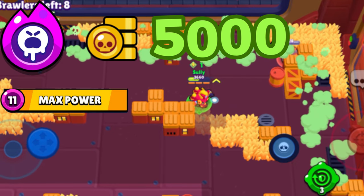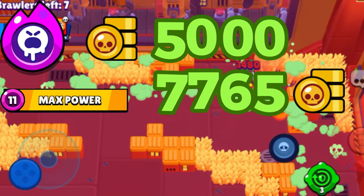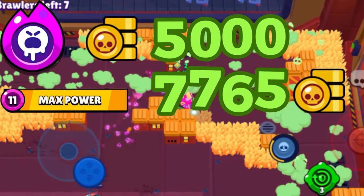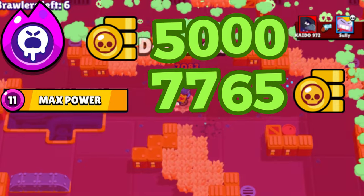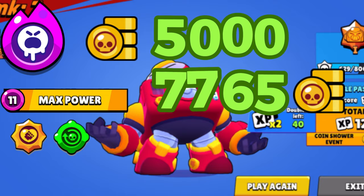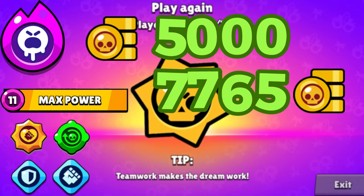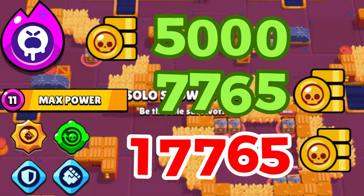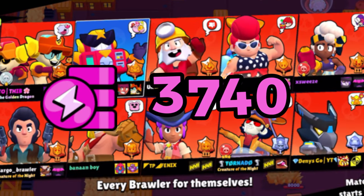In order to get a brawler to level 11 we're going to need 7,765 coins, which is no mean feat in terms of cost. Once we've got to level 11 and we've got the hyper charge, we're going to need at least one star power, at least one gadget, and ideally two gears. The total cost for that is 17,765 coins, and the power points cost is 3,740.